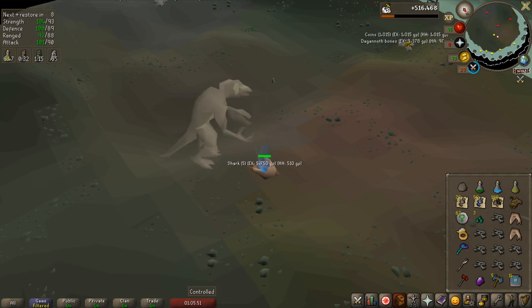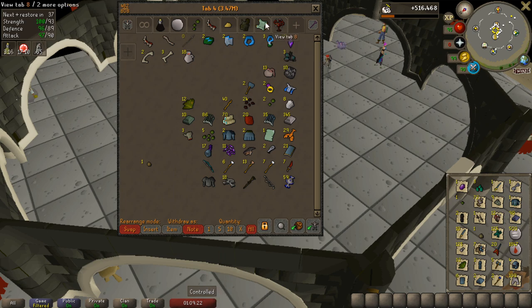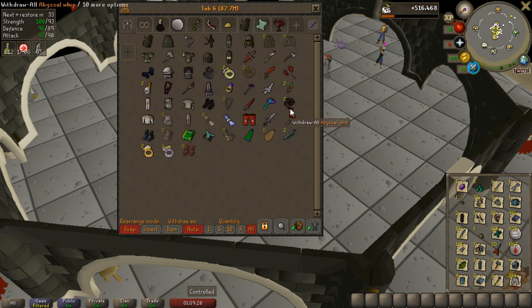I'm going to pick up the rune darts, put them into the blowpipe, and get the bones and telly out. These bones are actually worth a lot each — I think they're like 10k each. And there we go — that is 24 hours of slayer. I've got 500k experience. So this is the loot tab, and I have some items in the other tab as well, like the 3rd age kite shield, the whip, and the Seer's ring.